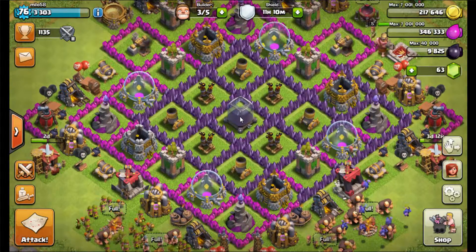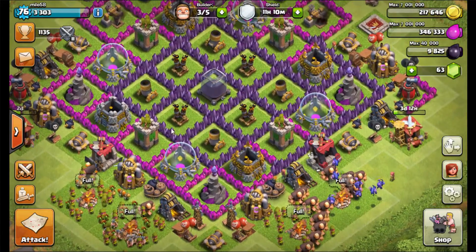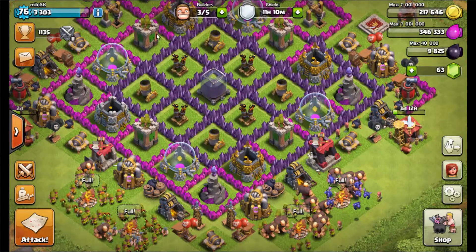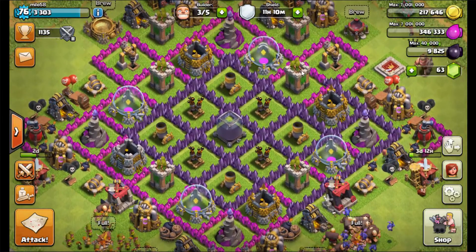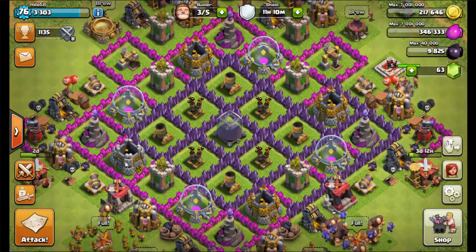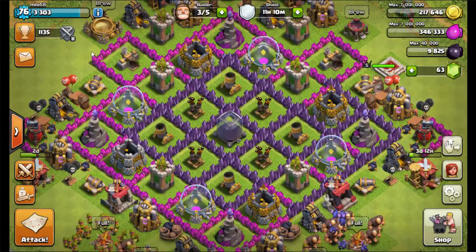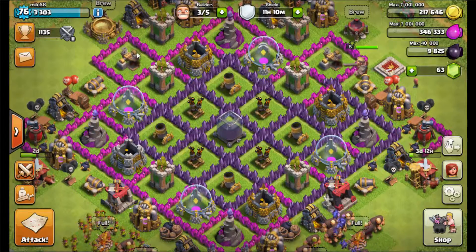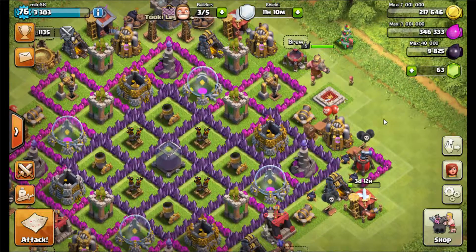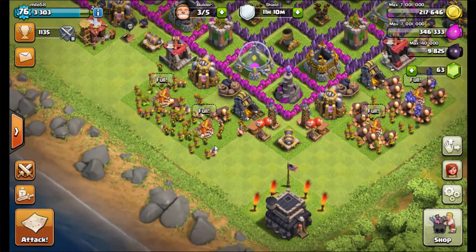I've got the dark elixir in the middle, then I've got my air defense and my mortars, and then two archer towers — one on each side — then my resources, and my wizard towers on the outer edges. I put the dark elixir drills behind walls because I want to maximize that right now.